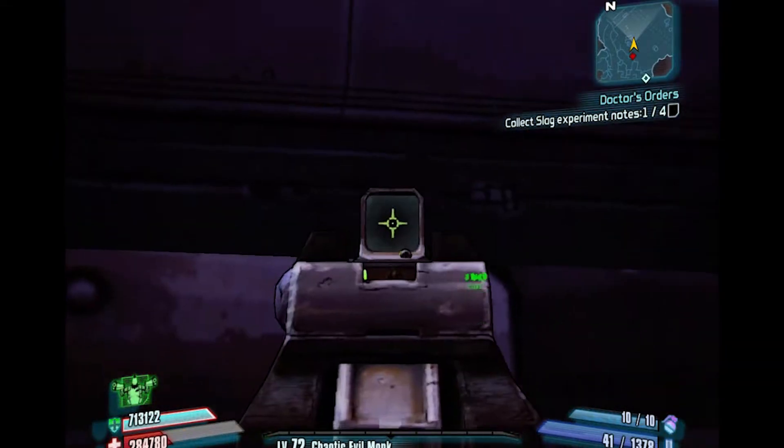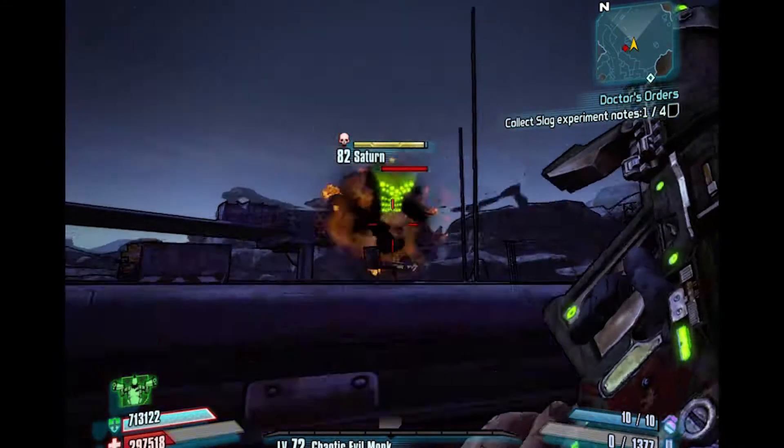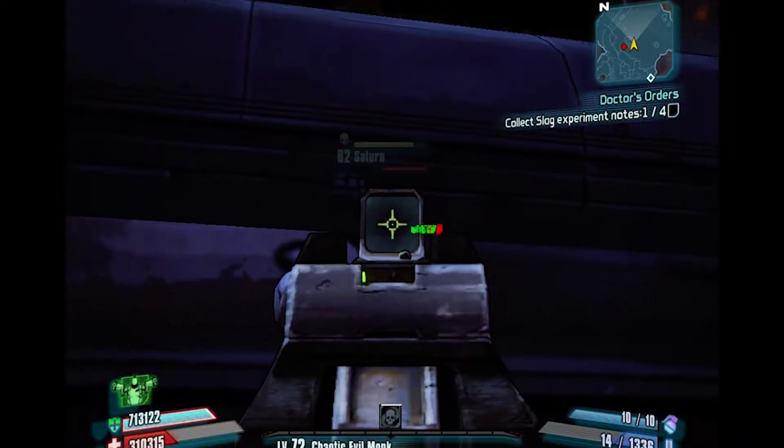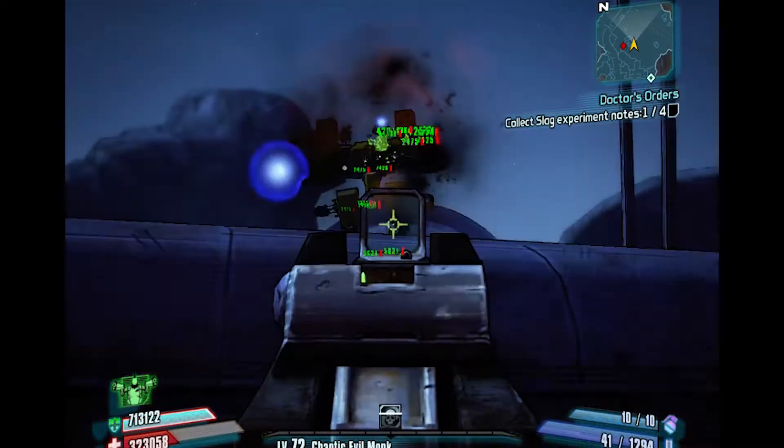It's a bit tedious really, but you're just going to jump up onto this ledge here and sit there, jump up, fire two or three rounds, make sure your shield is fully charged, and just pick away at him.